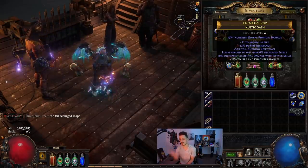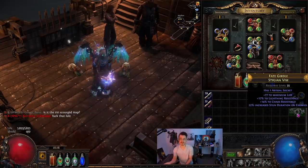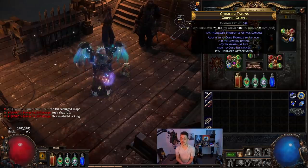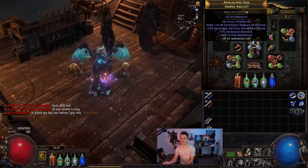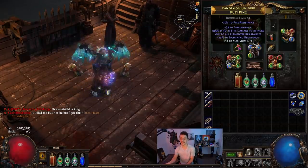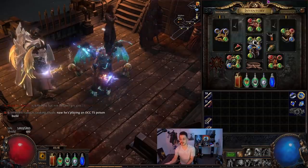The belt just does some resists. Ideally, we're getting a Stygian Vise that has 90 life, a bit of strength, and then you can put an accuracy gem in there as well. Gloves just have a little bit of life and attack speed. Then an amulet that does some stats because we do need some strength and int — crit multi is the important thing there — and then trying to get a little bit of resists, int, and stats on the other rings too.